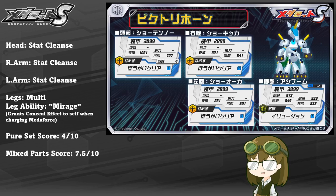For this reason, I would honestly rate Victory Horn a solid 4 out of 10 as a pure set score, because of the lack of combat capability and the redundancy of having triple stat cleanse. However, if you were to use him as mixed parts instead, my personal grading goes up significantly to 7.5 out of 10. Stat cleanse is always an open and welcome addition to any team — competitive or casual — and with multi-legs that can support up to 2 heavy parts with fantastic mobility and a solid leg ability to help keep damage down, you really can't go wrong with using Victory Horn's parts in a competitive build.